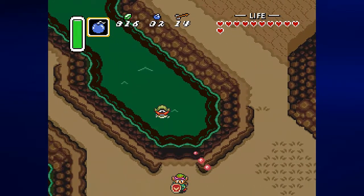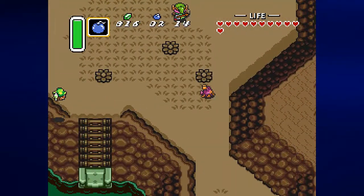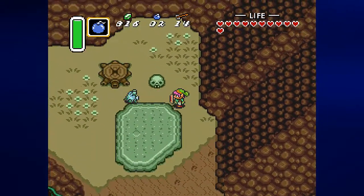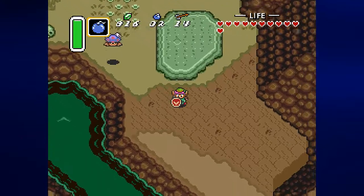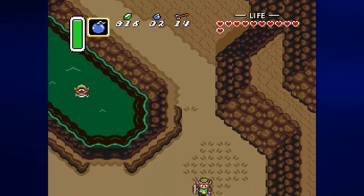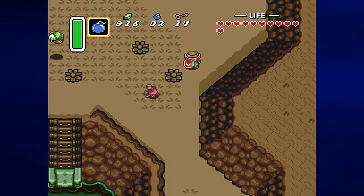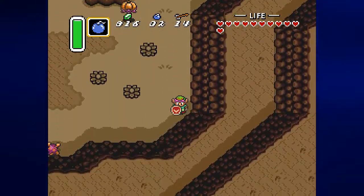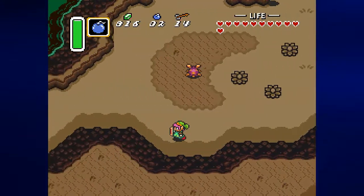There's not much that we can do here from this point. There really is a green guy and a blue guy — I forgot all about that — two variants of the guy dropping bombs on you. Anyway, we want to make our way a little bit further.